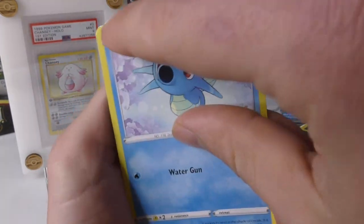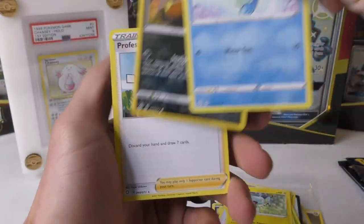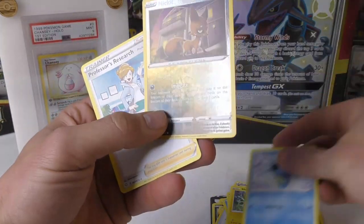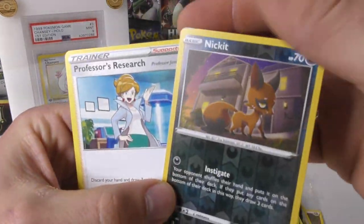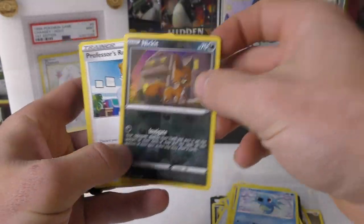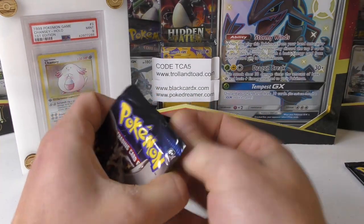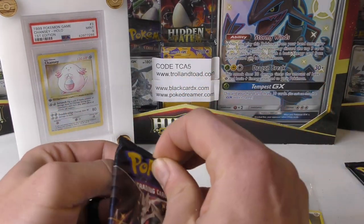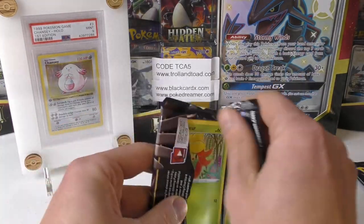Maybe once we get the VMAX... man, what is going on right there? Almost looks like part of the card is pulled down. Thankfully it's a reverse holo Nickit — nothing too crazy expensive — but the card is actually damaged. These all came straight from sealed collection boxes or cases that I bought personally myself, so you can't really get any more direct-to-consumer than this. These never even went to Walmart or any place like that.